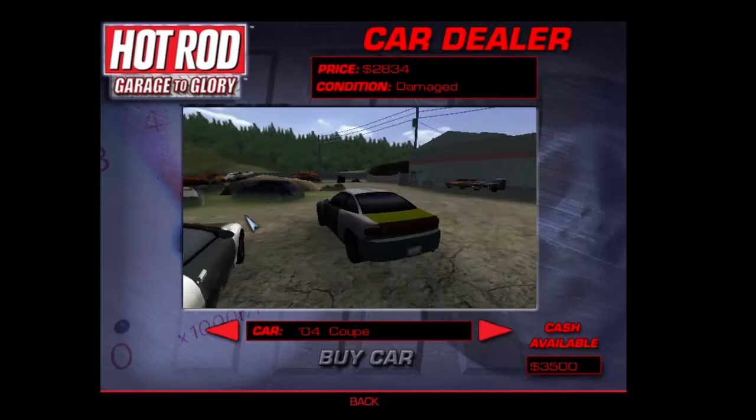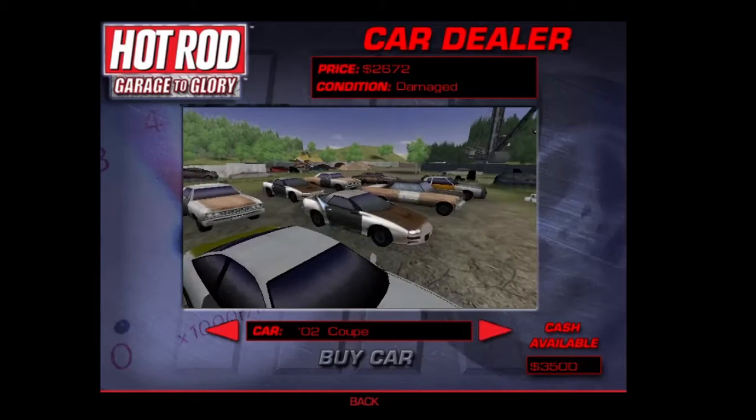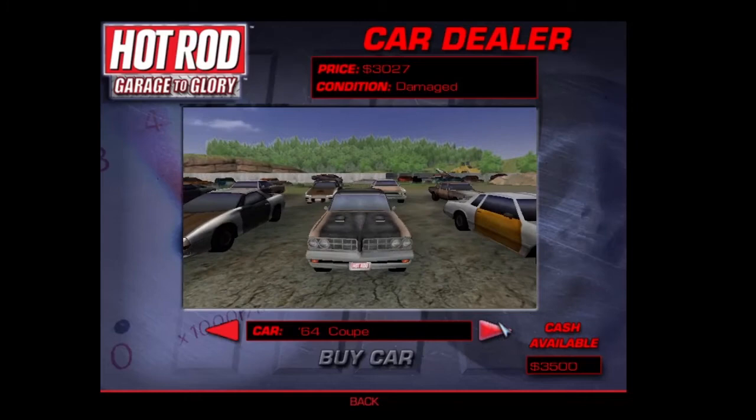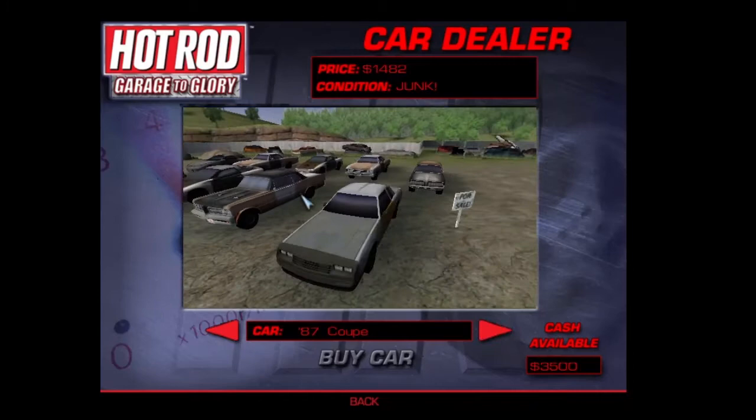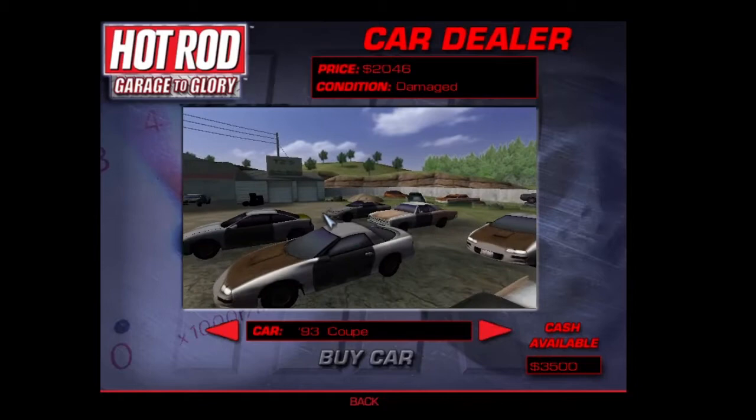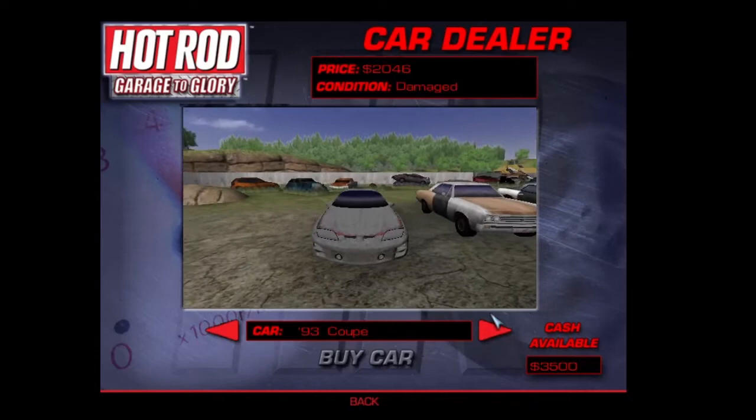Ooh, a little Chevy — Chevy Cavalier, looks like. 04 Chevy Cavalier. Ooh, 02 Firebird. I can't think of this car's name right now. I know that's a Buick Grand National. Another Firebird — this is like a 93 Firebird.